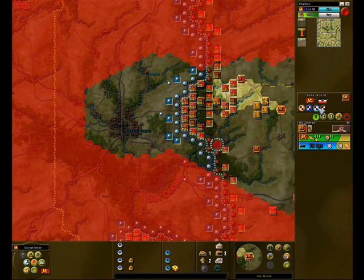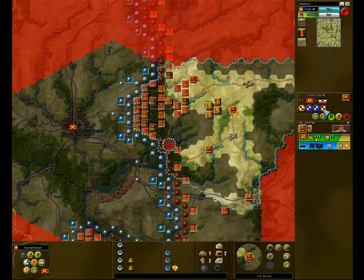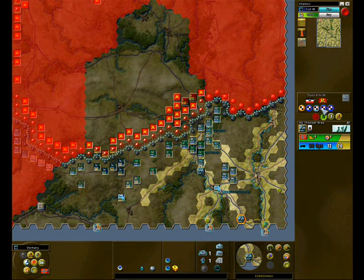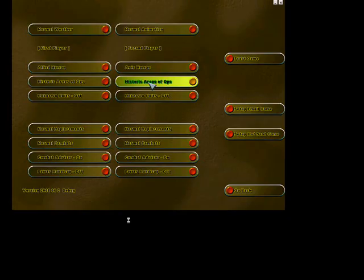Also featured in Kharkov is a unique optional Areas of Operation system. This provides the gamer with different sets of challenging historical objectives and restrictions for different contiguous groups of forces involved in the battle. As objectives are completed and time goes on, operation areas change and expand, dynamically affecting the flow of battle. To avoid predictability, many variant areas of operations are included and the exact selection can be set to random to keep both sides guessing.